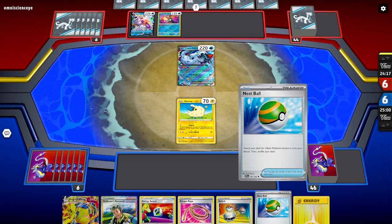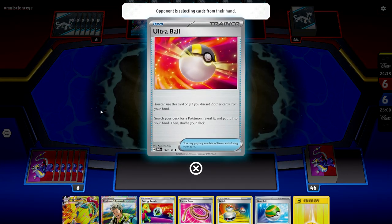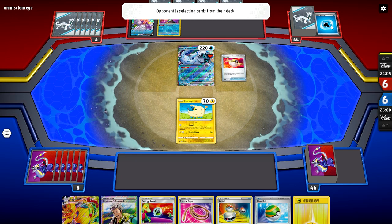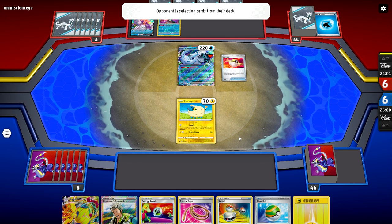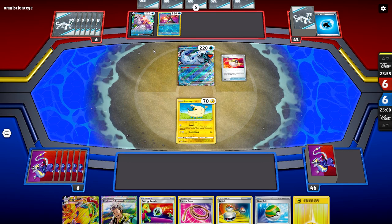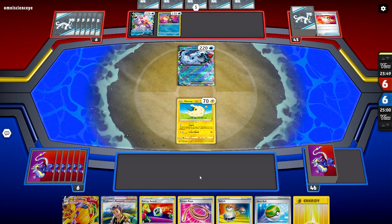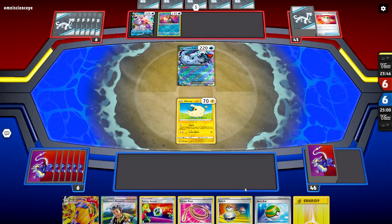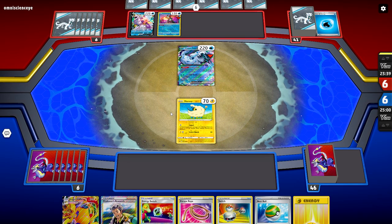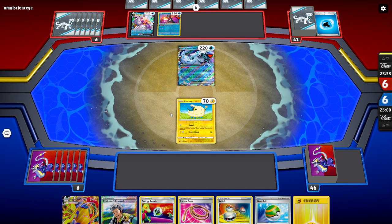It's going to come down to who can get set up quicker. They play Ultra Ball — I got a feeling they're going to bring in Frigibax. They discard two energy cards they just picked up and they're probably running Superior Energy Retrieval. I'm down to Escape Rope before we hit Professor's Research. Concealed Cards discards to draw two — we're back at a hand count of six. I hope they don't have a Frigibax.